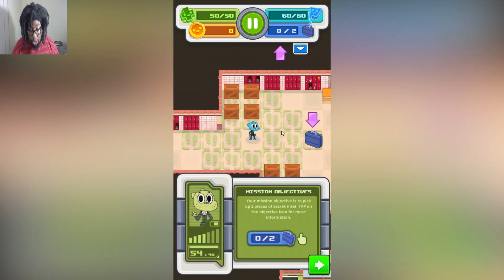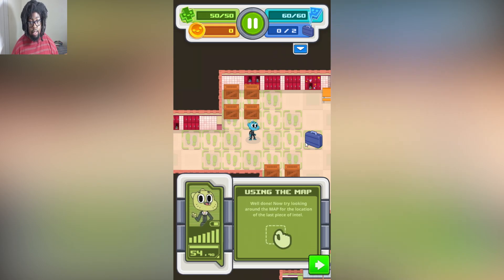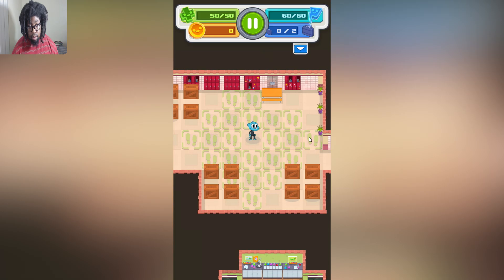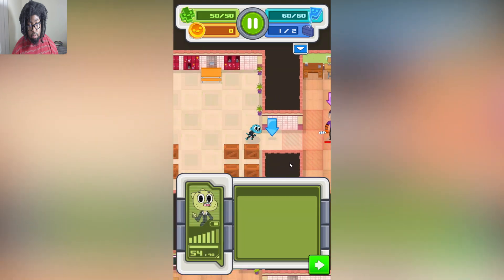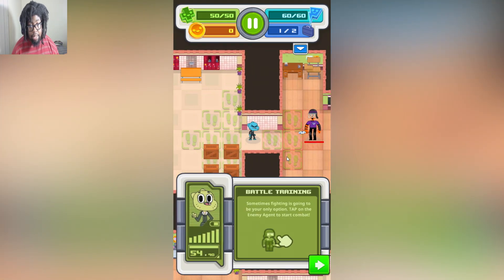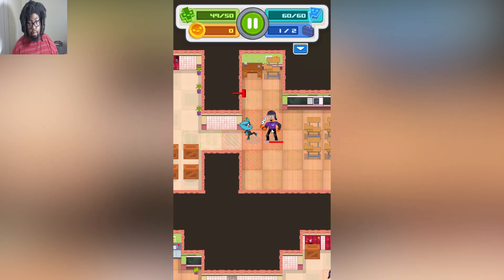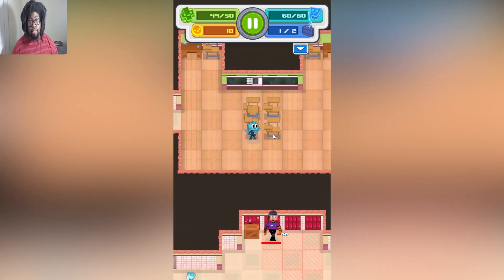Tap on Gumball to wait for a turn — waiting can help you time your movements and sneak past guards. Your mission objective is to pick up two pieces of secret intel. Tap on the objective icon for more information. I probably won't be able to pinch and zoom on here. Search crates and objects to find rewards. This is like a roguelike — once you die, you have to start over. Maybe. They might keep it simple.